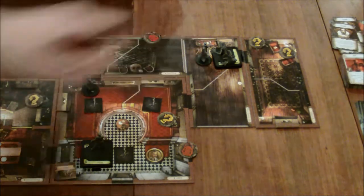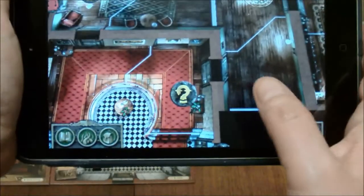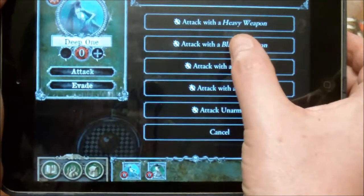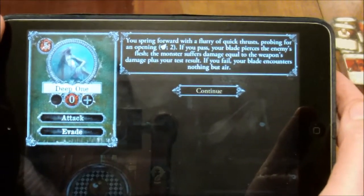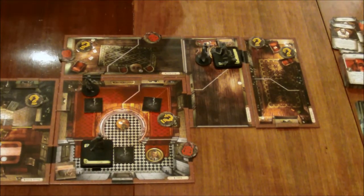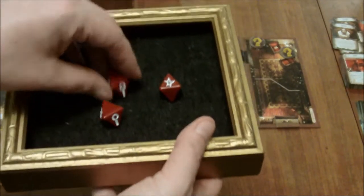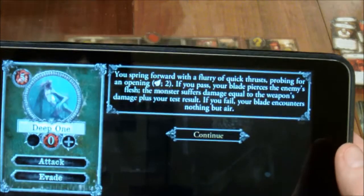First up, let's deal with Dexter over here fighting the Deep One. I'm going to have him fight the Deep One because there's really nothing else he can do as he can't move. Going into the monster drawer, choose the Deep One. For his first action attack, he still has the knife, so we will attack with a bladed weapon. You spring forward with a flurry of quick thrusts, probing for an opening. Test agility, two successes needed, and Dexter's agility is three. He's got one success and two complete failures that we can't fix. If you fail — which we did — your blade encounters nothing but air.